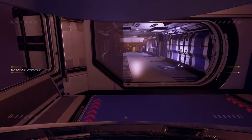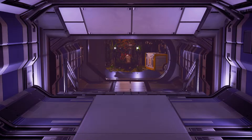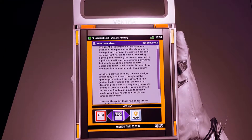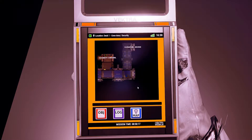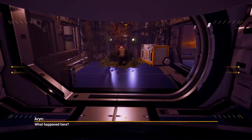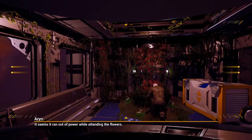Oh yeah - I didn't even notice that the bushes were dried and shriveled. That goes to the bridge. What else is down that way besides the security station? There's a data pad down there by it, and then the cargo bay elevator. Oh wow - what happened here? John, are you seeing this? Yeah, I'm seeing the creepy flower robots. It seems like it ran out of power while attending the flowers - it's almost sad.